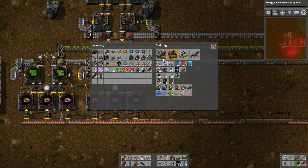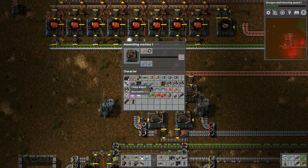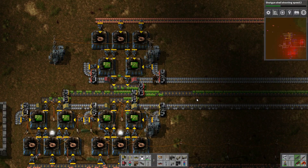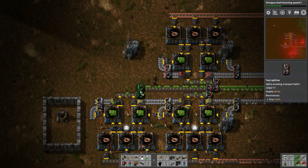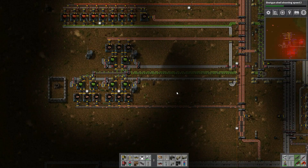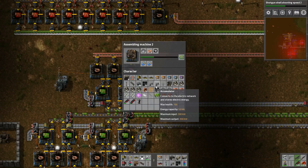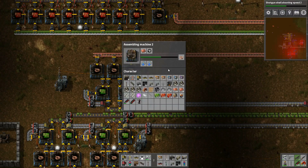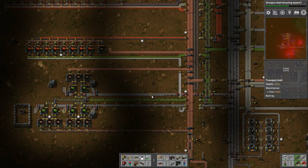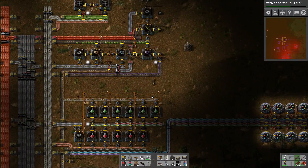Everything should be in place and I've just got to connect power to the whole thing, then tell each assembler what they're supposed to be doing, and get that output line hooked up to the belt that leads to the main bus. There are a lot more circuits being produced. Just making sure everything is running at full tilt — it looks like it's going in just about as fast as it can, considering the fact that they are level 2 assemblers and not level 3.